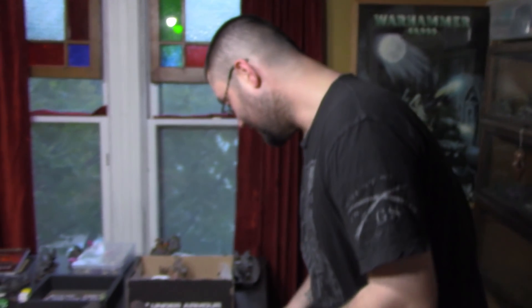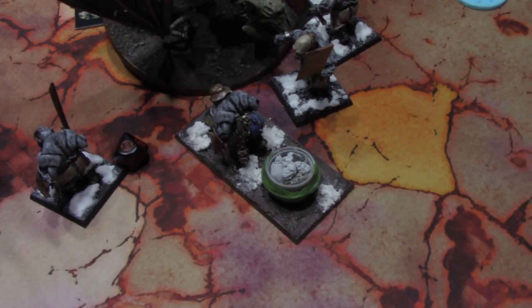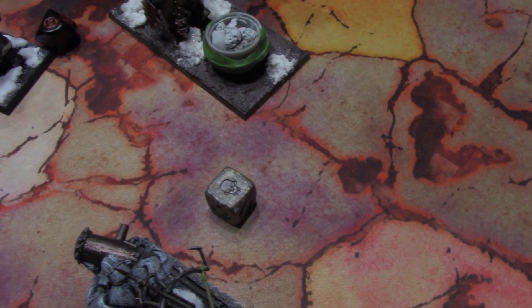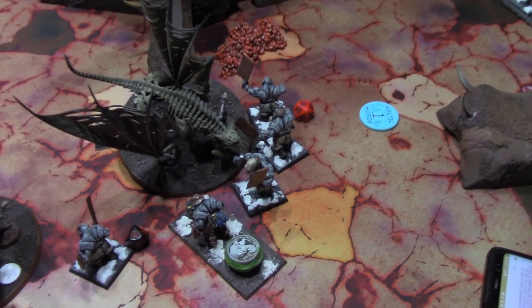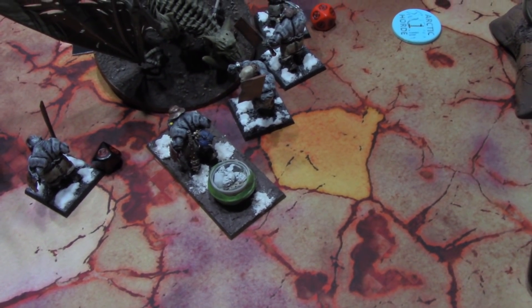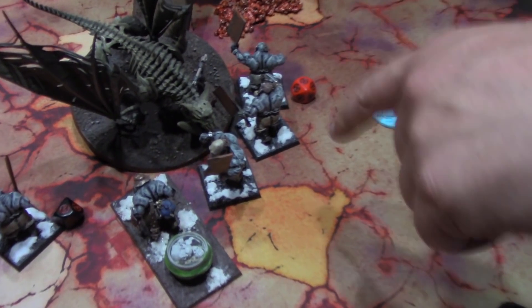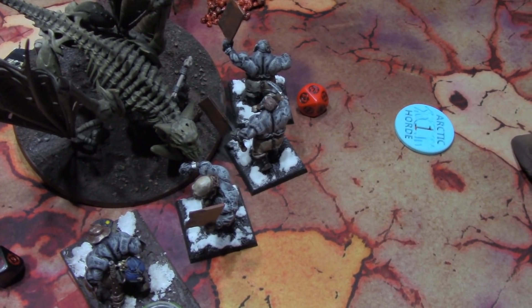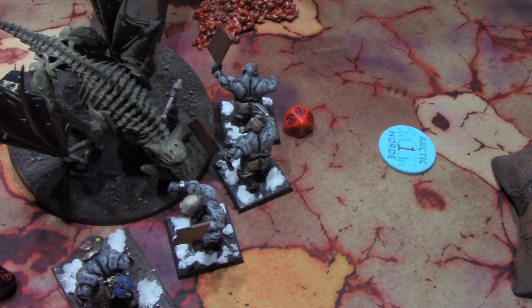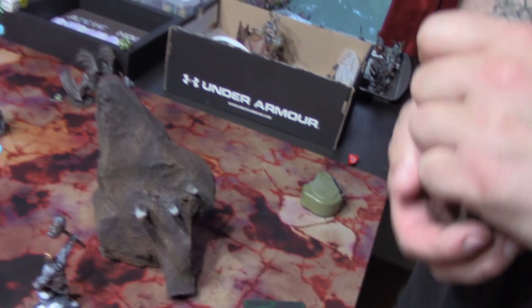Gutbusters' turn two. Let's see if I can turn this around. Generate a command point, starting with the Butcher — Great Cauldron, takes one mortal wound again. I'm going to cast Voracious Maw targeting your General — cast on a seven. I'm going to spend a command point in the hero phase to give a unit re-roll ones to hit, wound, and save, because an Ogor unit has fled this game. That puts me down to one command point. Moving to movement.